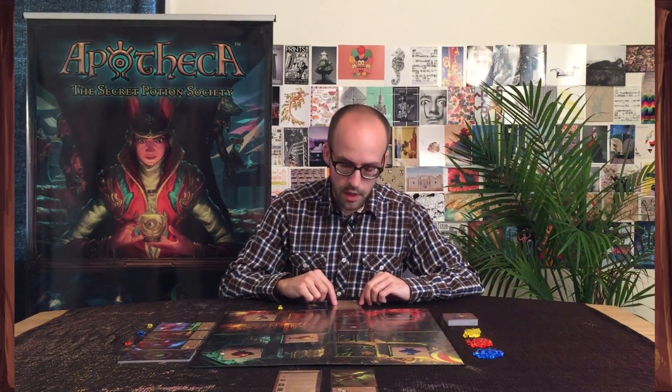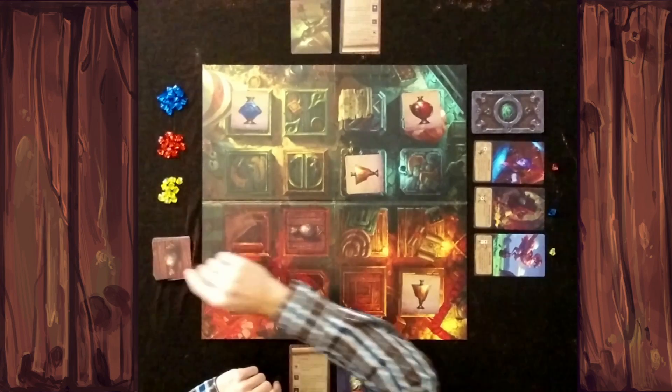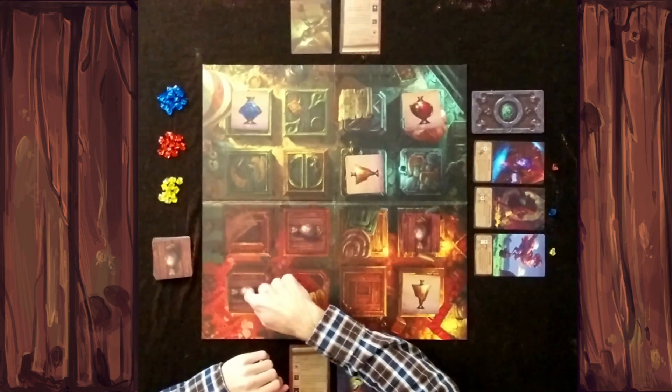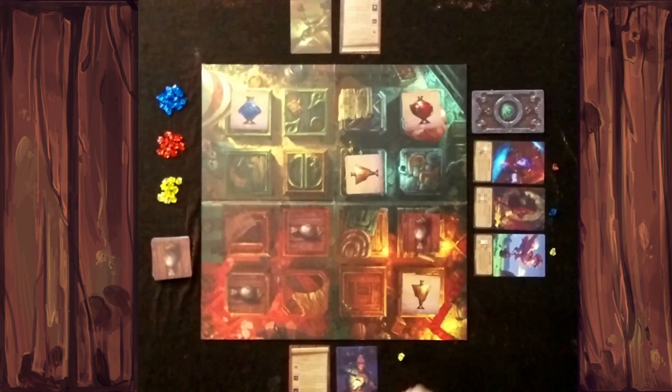The second action is the restock action. This means you take face-down potions, look at them, and place them anywhere on the board until there are three face-down. If there are already three face-down when it comes to your turn, you can't use this action.